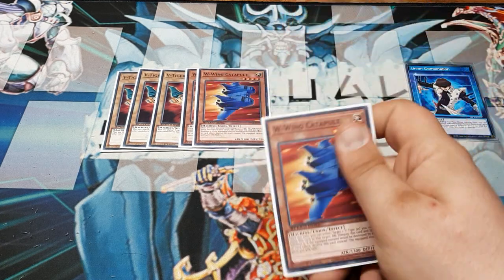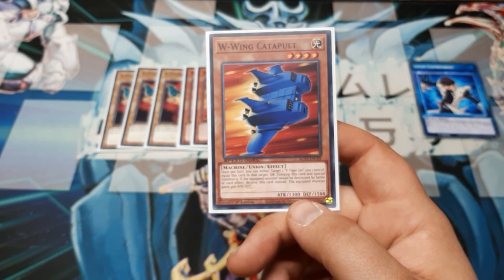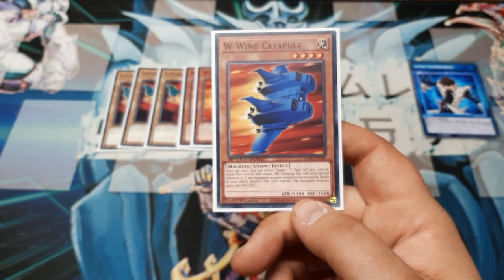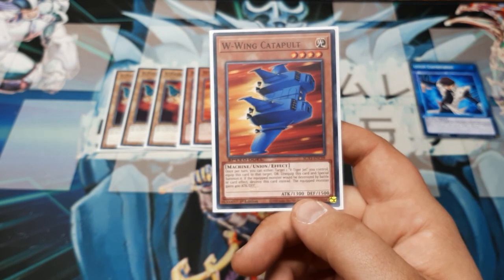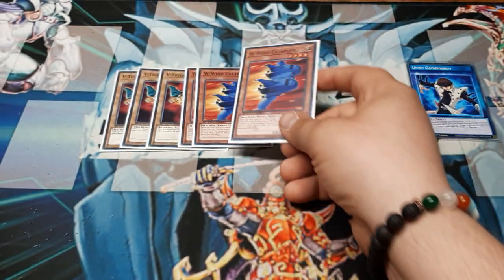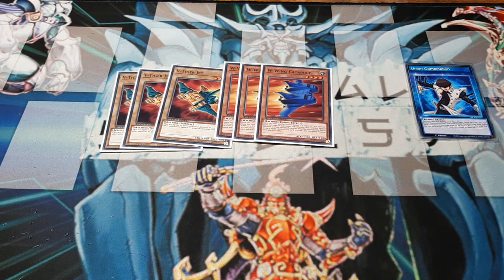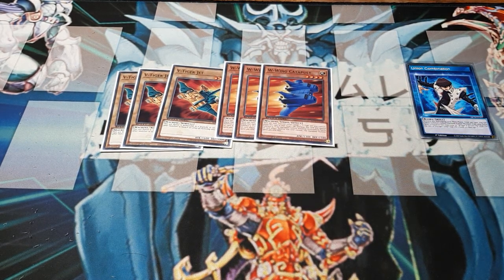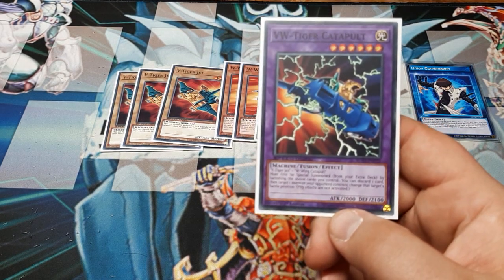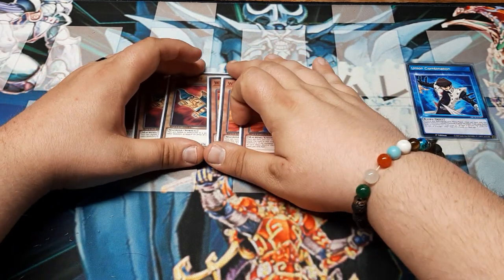W being the Union monster requires a little more reading. Once per turn, you can either target a V Tiger Jet that you control and equip this card to it, or unequip it and special summon it as a monster again. If the equipped monster would be destroyed by battle or by card effect, destroy this card instead. The equipped monster gains 400 attack and defense, bringing V Tiger Jet up to 2000 attack. Looking at the extra deck, the fusion becomes 2000 attack by 2100 defense — a small discrepancy, but not by much.